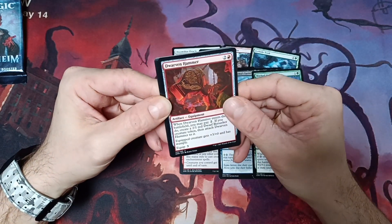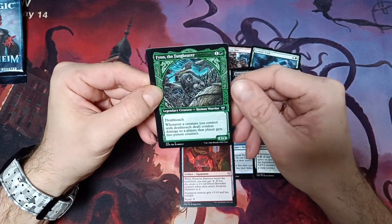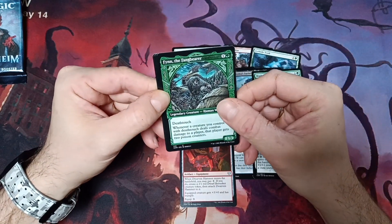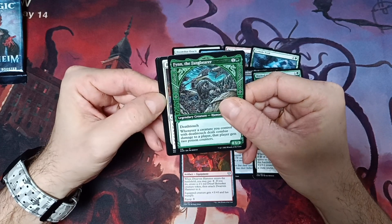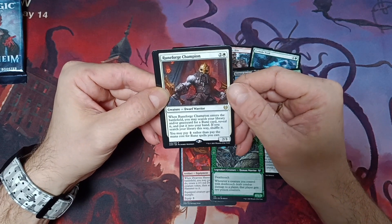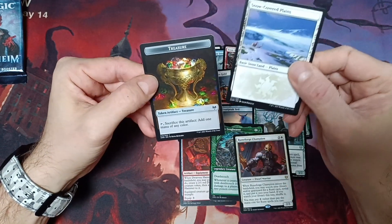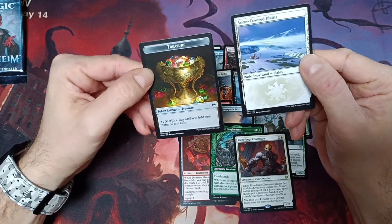Then the Dwarven Hammer, the Rune Bearer with alternate art. And our rare — hopefully it's good — it's white, so it's not a Vorinclex. It's Unforged Champion, a white creature. And we have a snow-covered plains with a treasure token. Nice looking!